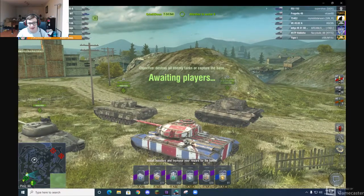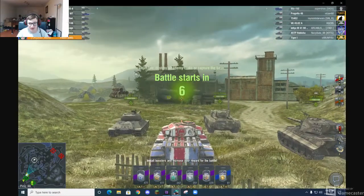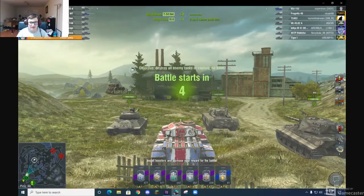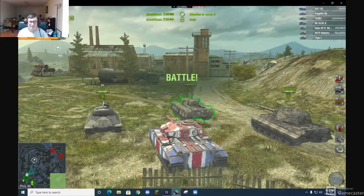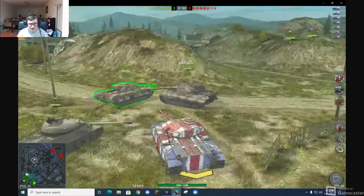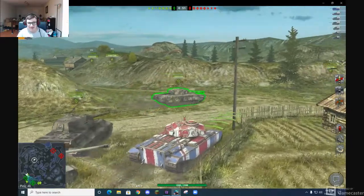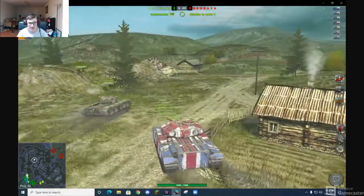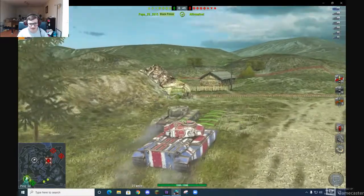We have tier 8 opponents, so we did have more hit points. The Black Prince on our team has a lot of hit points because he's running both sandbags — you can run 1,500 plus both sandbags plus the extra bonus from three equipment slots. But this tank only has one slot for that, which is why it's only 1,590. That is a big difference.